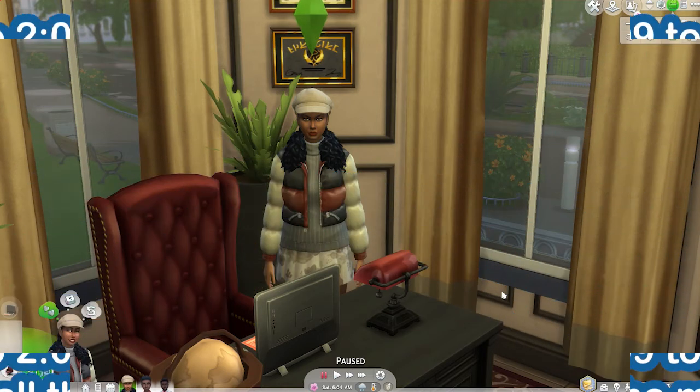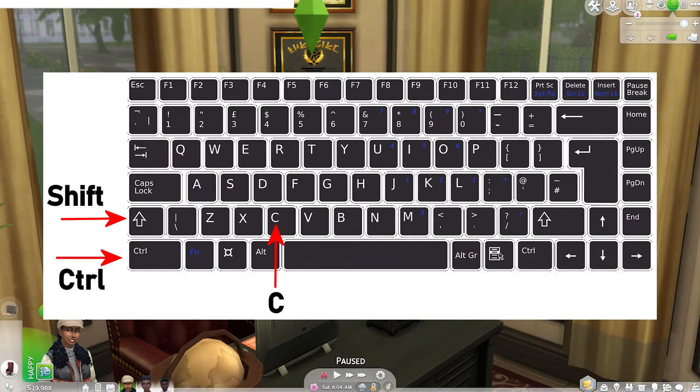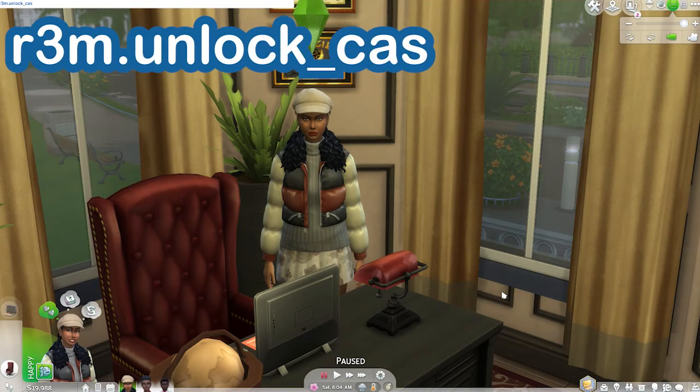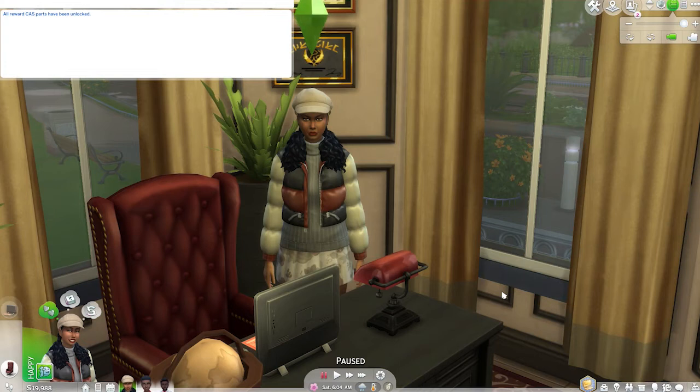I am going to open up my cheat box by pressing and holding Ctrl, Shift, and the letter C on my keyboard, opening up that cheat box in the top left-hand corner. Then the cheat you will need to enter in order to unlock all those Create-a-Sim hidden items is: r3m.unlock_cas — and I'm going to hit Enter.